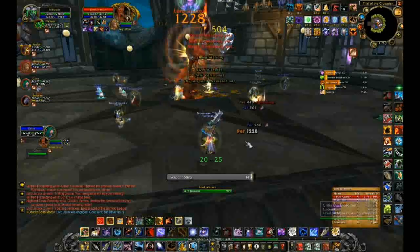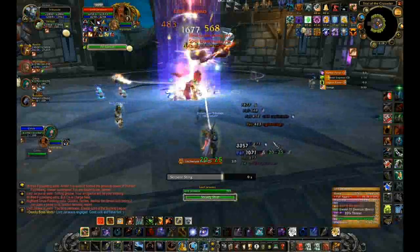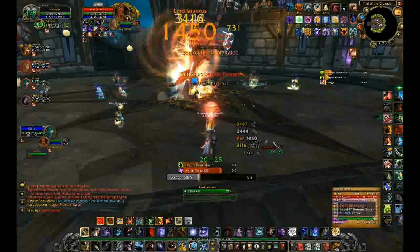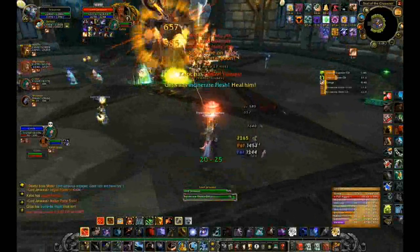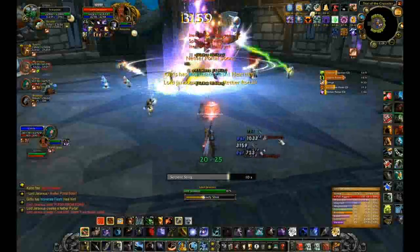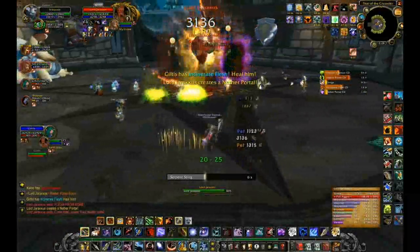Let me tell you about some of the skills he has. First, he has Fel Lightning, which is just like any other chain lightning — it will attack other people around you if it hits you. He will also cast a Fel Fireball which, if possible, should be interrupted by rogues, death knights, or any other class that can interrupt.